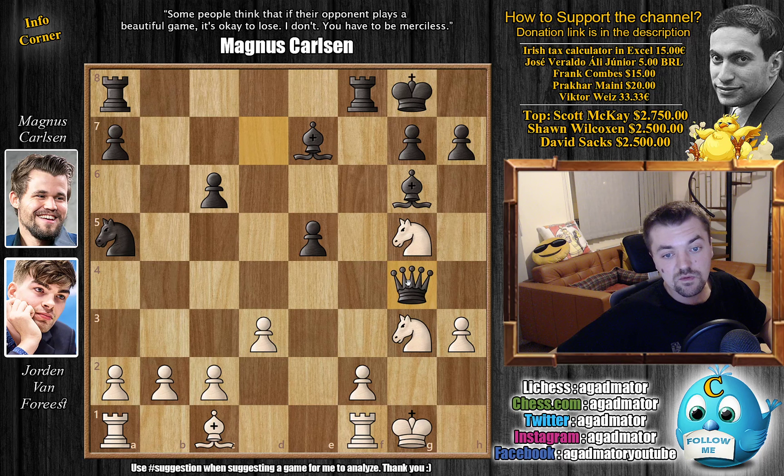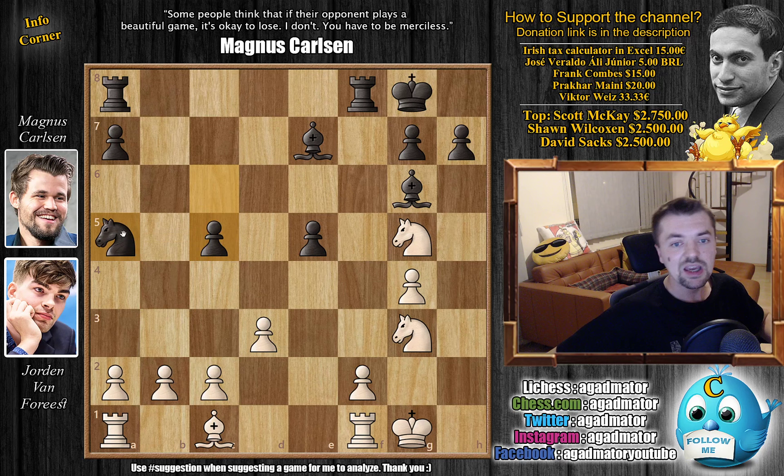Queen captures on g4, and now h captures on g4. And now comes c5 by Magnus, freeing the c6 square for his knight. He wants to re-maneuver the knight to d4 or b4, depending on what white plays. There was some saying in the chat that Magnus offered a draw here, as Van Forrest took a lot of time to respond to this move — some 11, 12 minutes. However, later it was said that Magnus did not in fact offer a draw here.